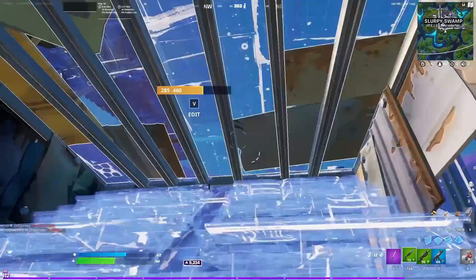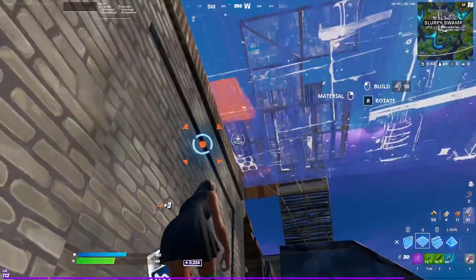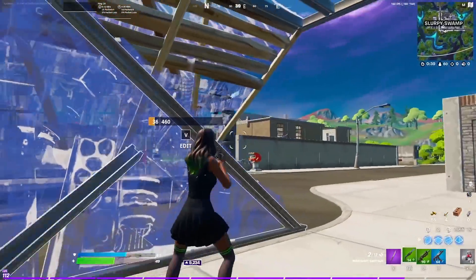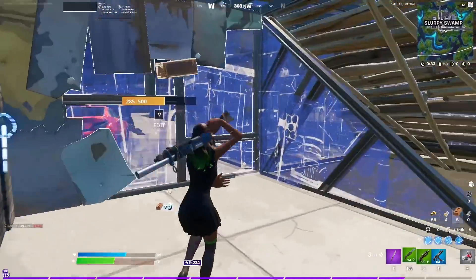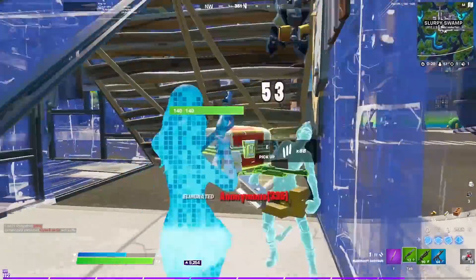This right here was the clip where I faked a guy out to make him think that I wasn't paying attention to him, when realistically I was trying to bait him to come outside of his box. I had no mats and was trying to make a play, so all I did was farm the wall to the left of me. The second I did that, I knew that guy was going to make a move because he thought I wasn't doing anything. Then he came over, got pumped hard, and then I got rolled by the next third party.